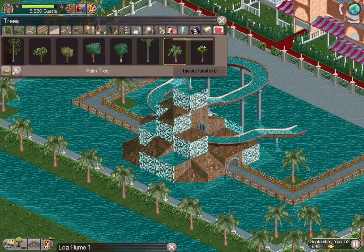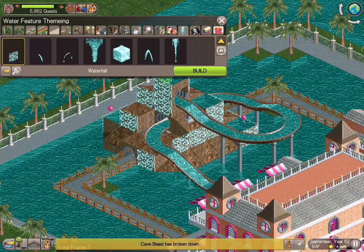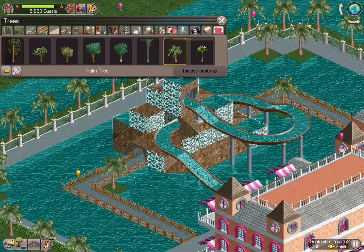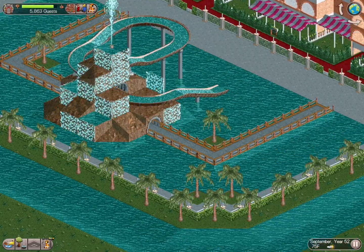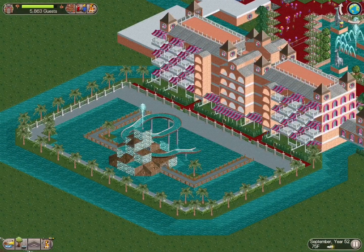How cool is that? It looks like a really cool pool to go to at a resort hotel. Thanks for joining us here at Coaster Monkey Studios. Catch us on Patreon, Instagram, Facebook, Twitter, Discord — you know where we are. Come find us. Coaster Monkey Studios — thanks once again for joining. Catch you guys later.